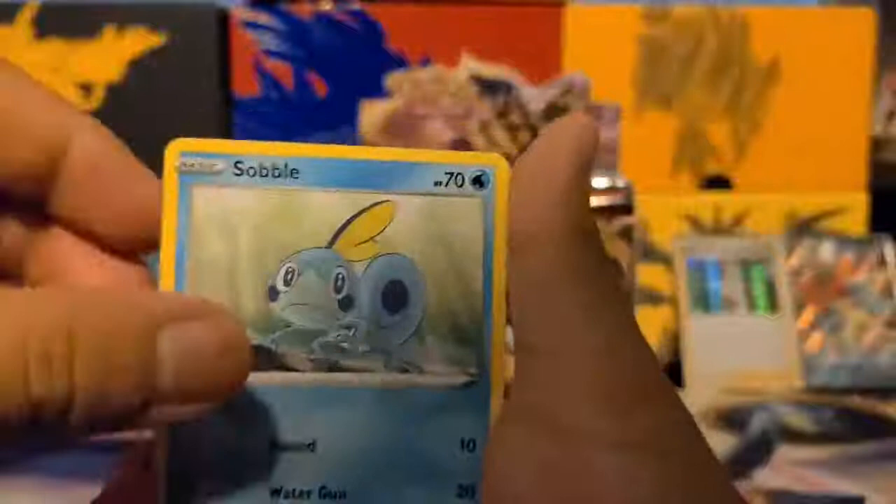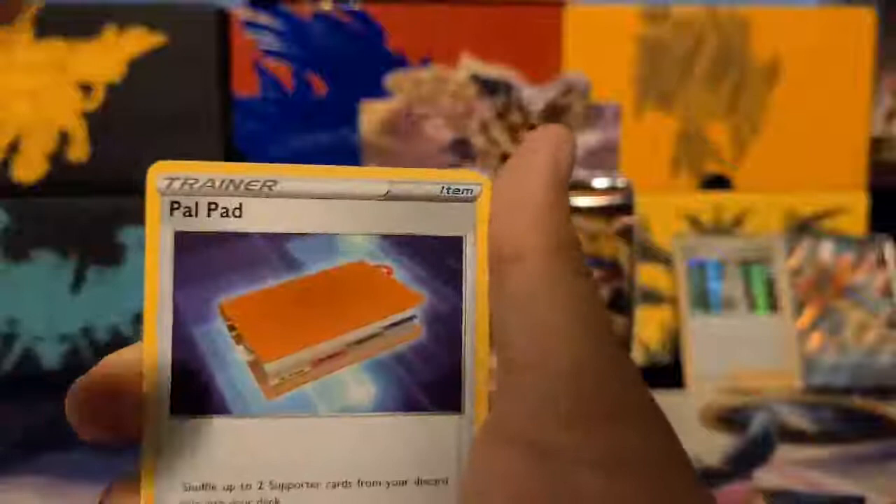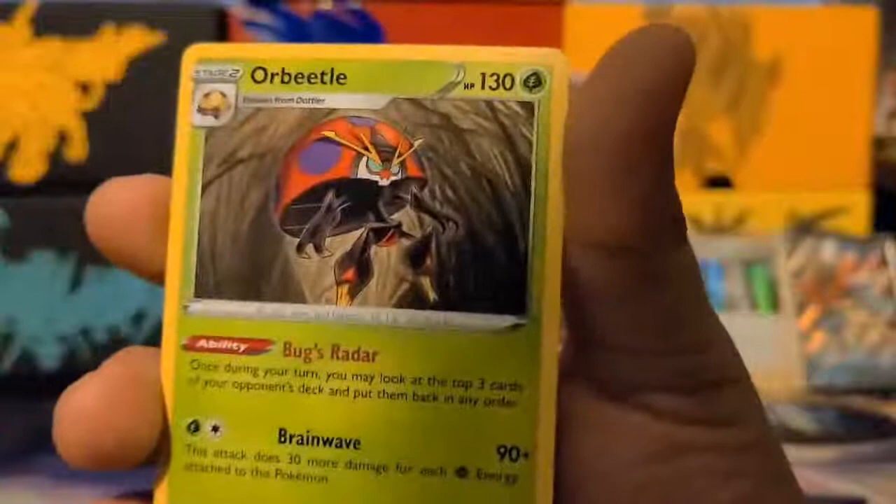Nothing good this pack — one, two, three energy, two cards in the back. We got Munchlax, Sobble, Blipbug, Ball Guy, Wooloo, Palpitoad, Kingler, Rhydon — which I don't have its Rhydon evolution — another Ball Guy, and an Orbeetle. There we go.